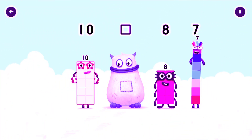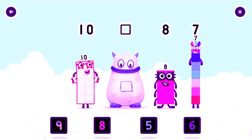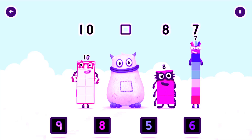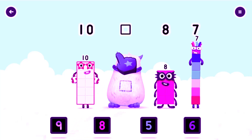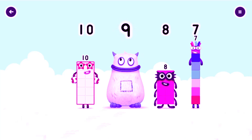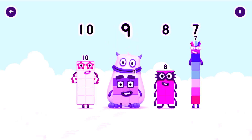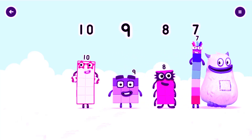Yum yum! Find the missing number to reveal who's inside Big Tom's Tum. Ten, yum, eight, seven, yum yum! Who's in my tum? Drag the missing number to the square gap above. Nine. Correct! Nine was in my tum. Yum yum! Well done!